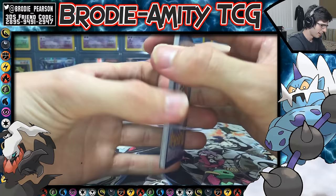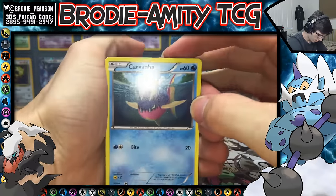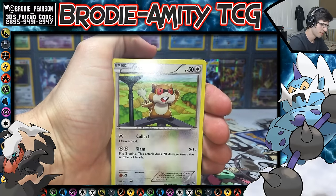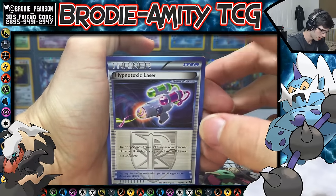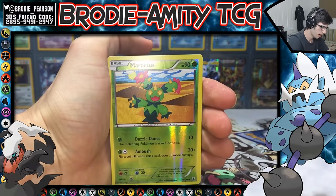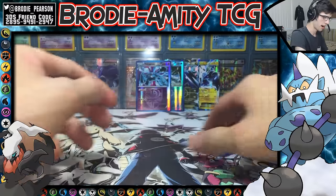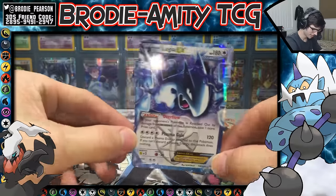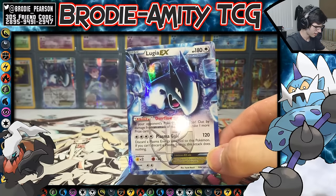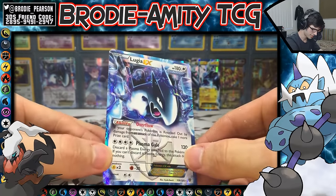No way! I'm going to put that face down because I don't want any spoilers. We have Carbink, Togepi, Chikorita, Zubat, Patrat, Hypnotoxic Laser — from what I know this card is very playable — Piloswine, a reverse uncommon Maractus, and the rare is a Lugia! Check that — so we got a Lugia from the Lugia pack. And we got a Dialga from the Dialga pack art. I see what you did there, Nintendo.